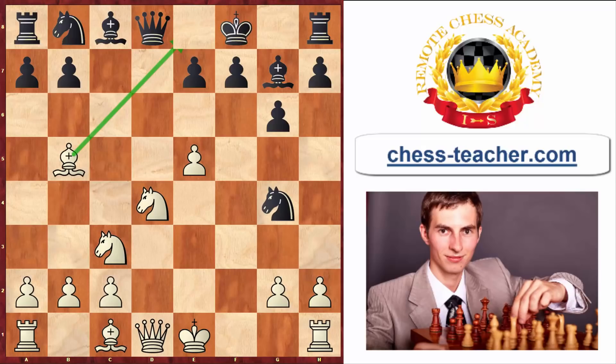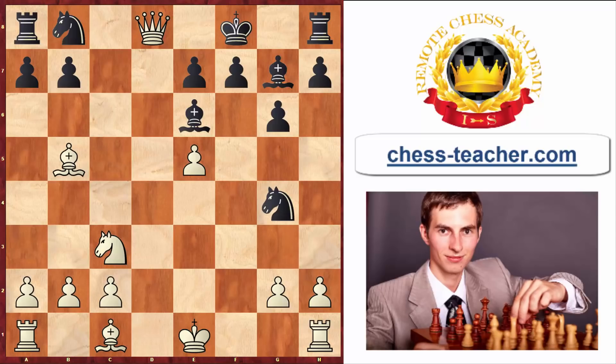Therefore black actually has to go king to f8, hoping to save the knight on g4, which is kind of true, but on the flip side they are actually losing the game due to another interesting tactical motif. I'll give you a second so you can find it yourself — how would you play here as white? The winning move is knight to e6 check, which is check to the black king and at the same time a discovered attack on the black's queen. Therefore in this line you're just beautifully winning the game in 11 moves.